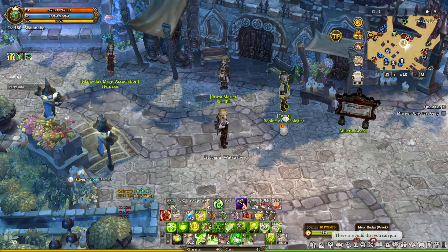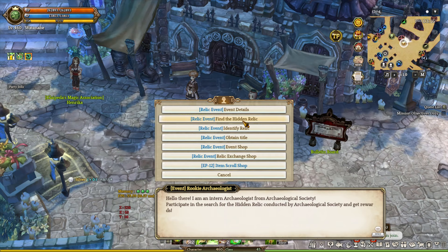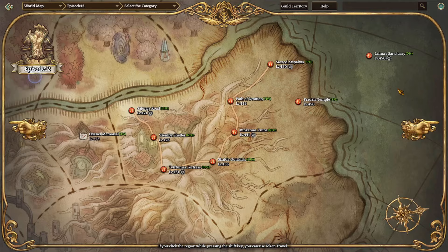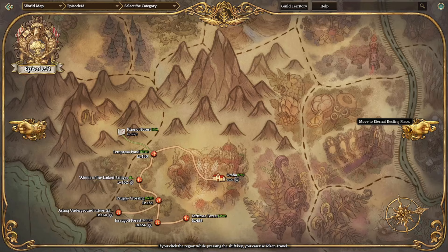For this video, I am going to start with the event NPC located in Capeta City. The first thing you want to do is actually interact with the NPC and choose the second option, Find the Hidden Relic. This will give your character a buff called Relic Surge, which will allow you to find two specific items — the Unidentified Relic Box A and the other one is Box S.